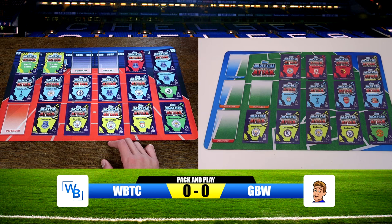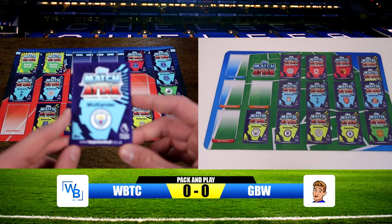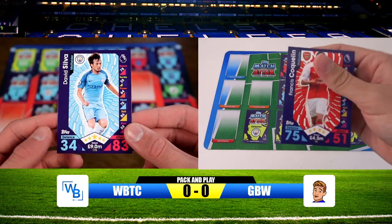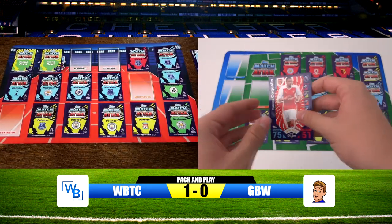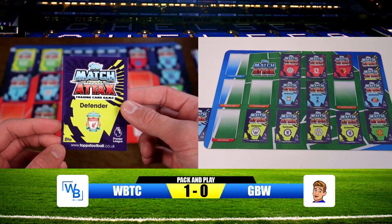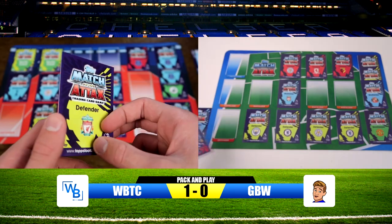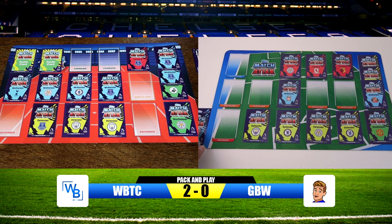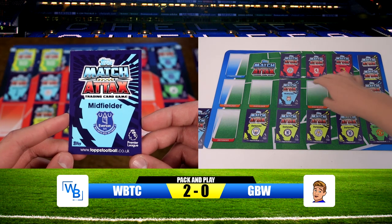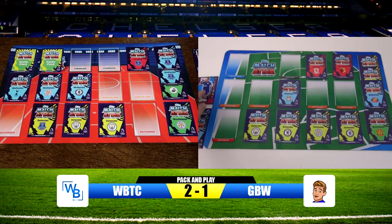GBW attacks with his Manchester City midfielder — David Silva, 83 — and I defend with my Arsenal midfielder Frances Coquelin, 75. GBW scores: 1-0. I defend with my Liverpool defender, GBW attacks with his Tottenham midfielder — Nathaniel Klein, 80 — against Lamella away kit, 78. GBW scores again: 2-0. I defend with my Everton midfielder, GBW attacks with his Leicester forward — Vardy super striker, 88, beats James McCarthy Man of the Match at 86. GBW makes it 3-1... wait, 2-1 after that exchange.